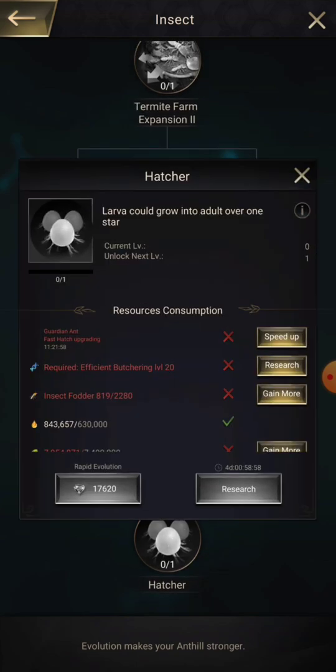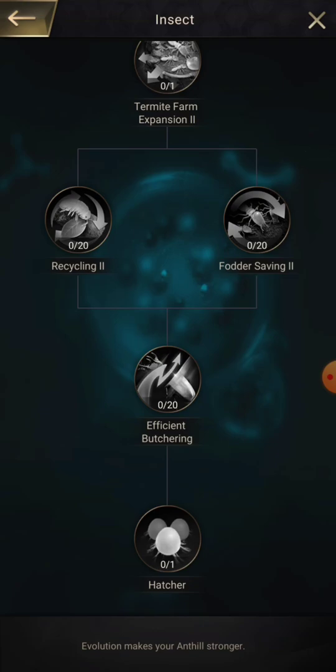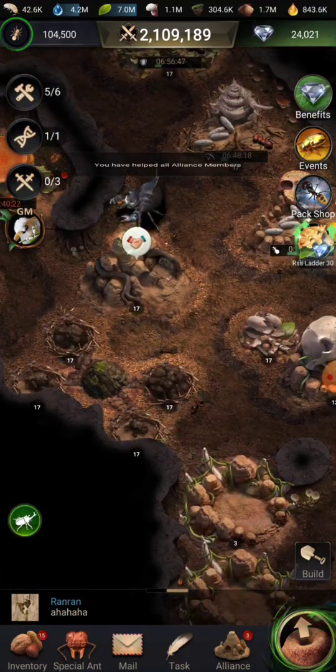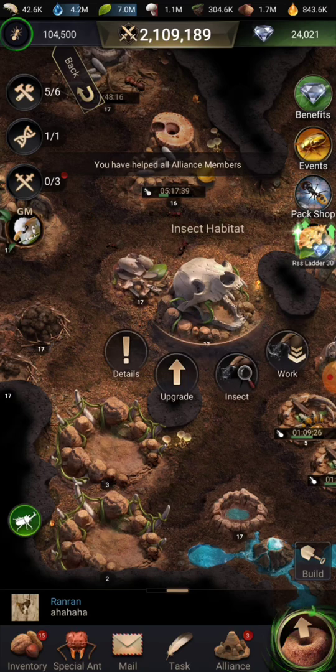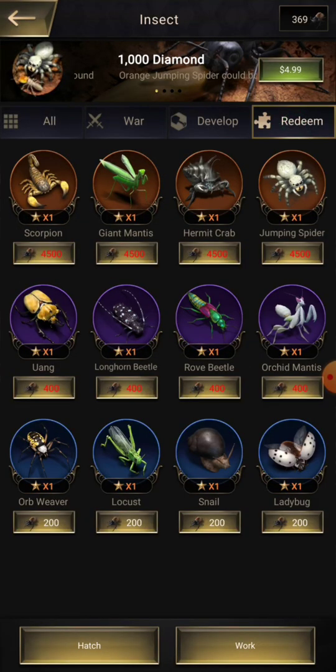Evolution also makes it so you use less fodder to upgrade or hatch insects. You can also hatch a larva over two stars, which is great — without this upgrade they'll all be one star when you hatch them.